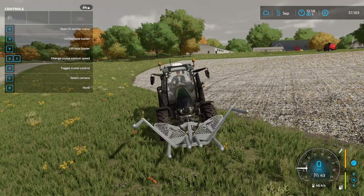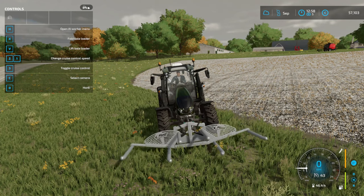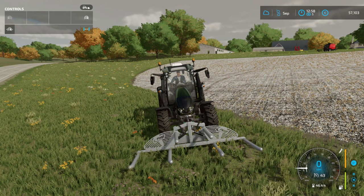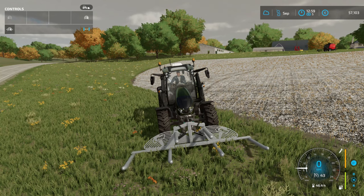First, get your tractor, and then you're going to want to unfold it with X. Got to be all the way out like this, and then you're going to right-click. You can see how that brings the sides in and out — we want to bring those sides right out, so you right-click and then use your mouse to drag it open.